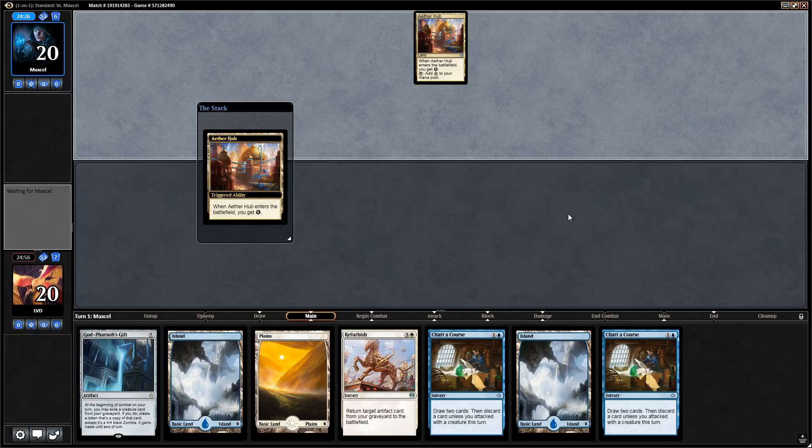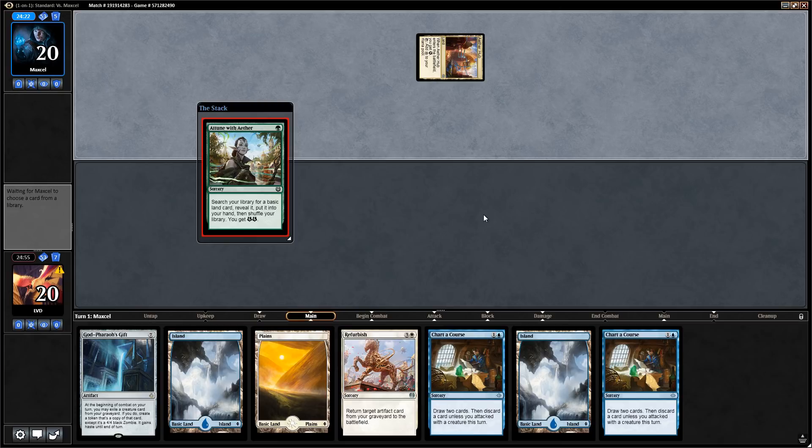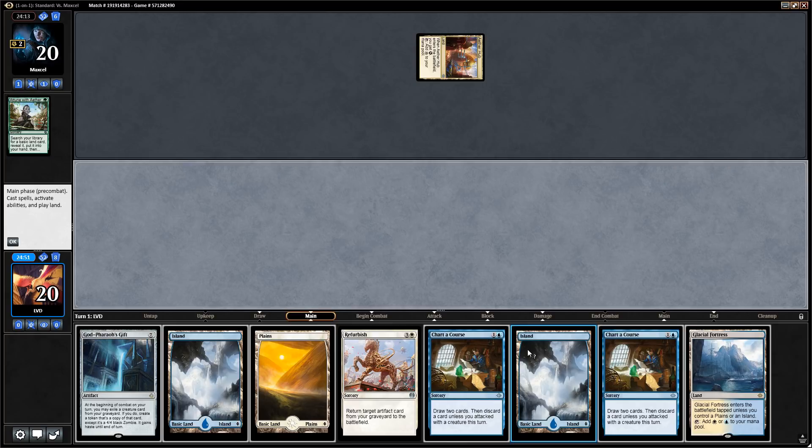We're on the draw and this looks like a keep — we've got two Charter Courses to dump God-Pharaoh's Gift and we already have Refurbish. All we need is some creatures. Our opponent plays a tapped land turn one — some sort of energy deck. They reveal a Swamp, so this is probably Sultai. Let's just play out an Island and say go.